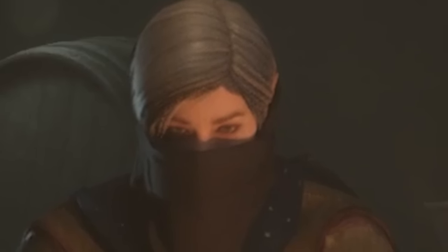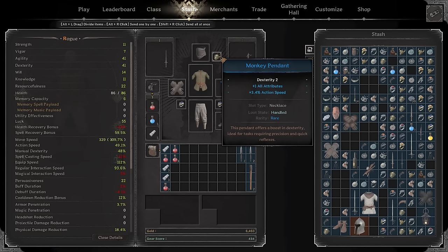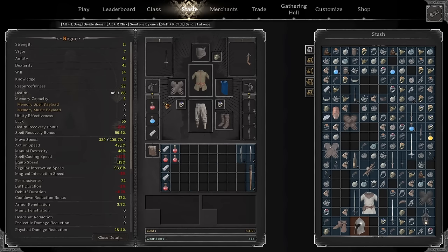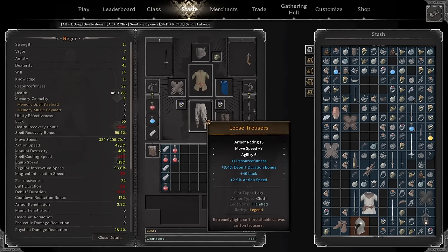Hey everybody, it's Demo here. I think action speed might actually be it — high agility, high dexterity is probably the best way to play the Rogue. I had a lot of fun; I don't even bother stacking anything but action speed. The price to build an action speed kit is far cheaper than building true or additional physical damage. Two rings with true damage puts you at around 5k gold, but this whole kit is literally under 3k — just action speed on top of action speed.